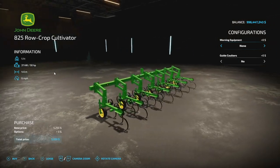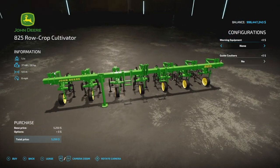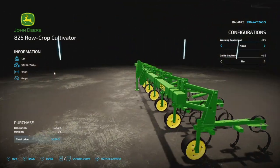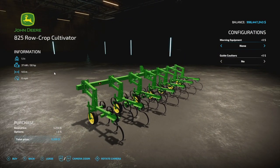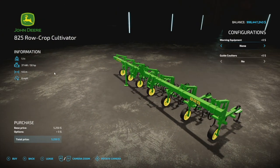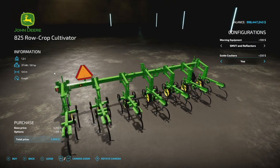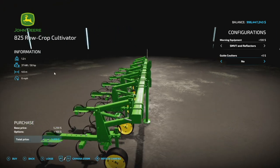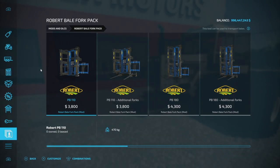Here's one we talked about a while back on Farm Sim News — the Chander 825 Weeder from Rooster Mods. It's 46 months, 50 horsepower required, 4.7 and 4.6 meter working width at 6 miles per hour. With this being out now you can use it with Precision Farming, which is super cool. It's only 6 slots on console. Warning equipment: none or a tractor triangle. Guide cultures optional. Rooster Mods does very good stuff — this is on the list.